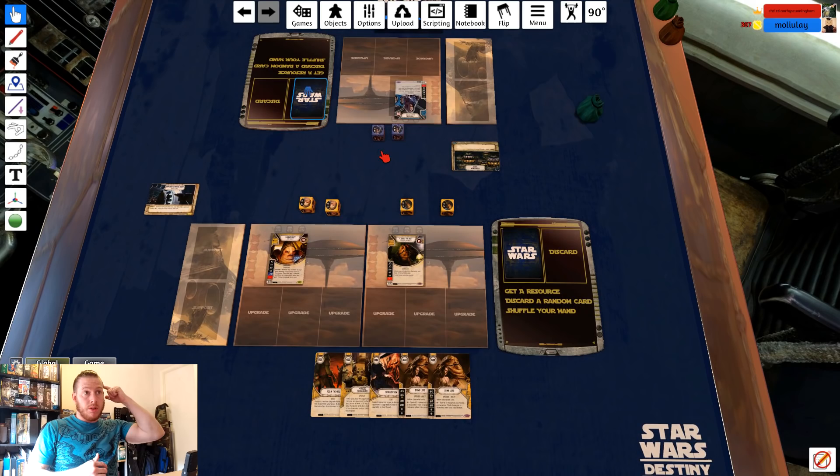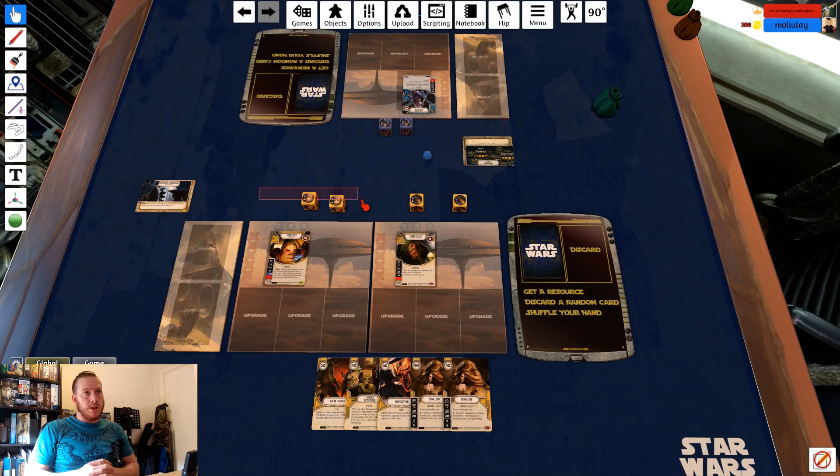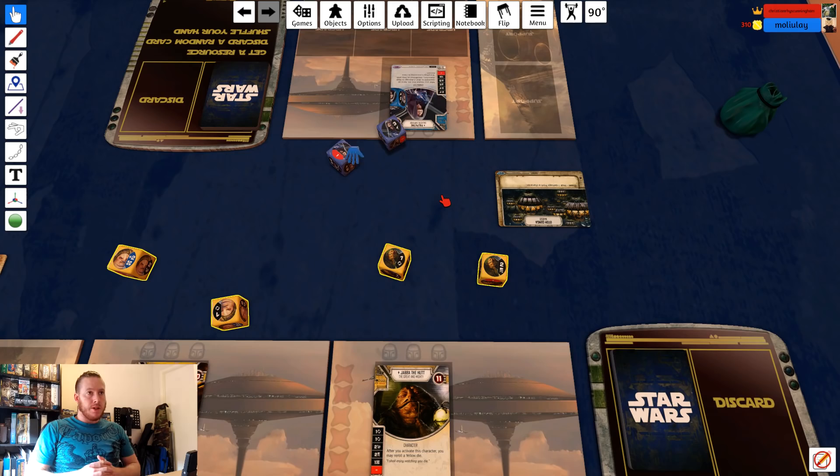So we have a roll-off. Now of course in this roll-off I quite like my odds — I've got four dice, he's got two — and that helps me to get in my Emperor's Throne Room, which of course powers the Crime Lord. And I managed to win the roll. Sitting pretty.